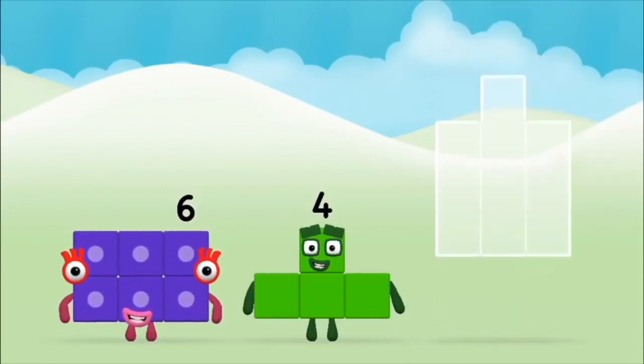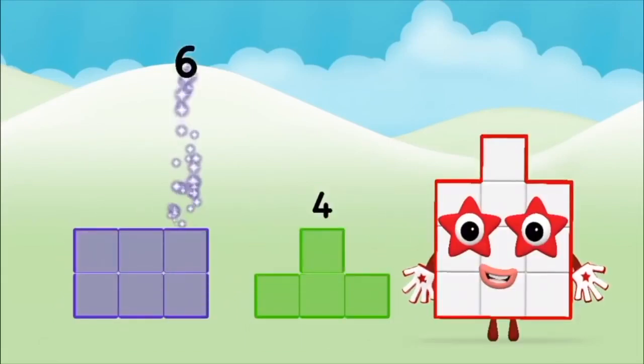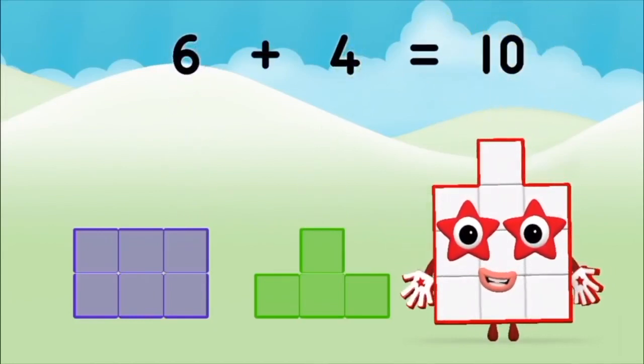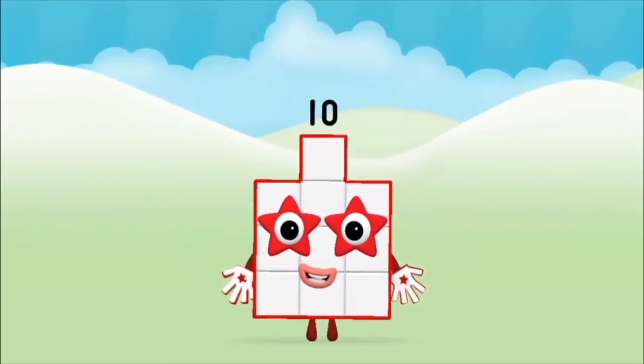Now can you add the number blocks together? Four! Six! Six plus four equals ten! Brilliant! You made number block ten!